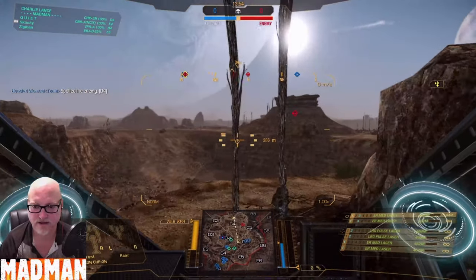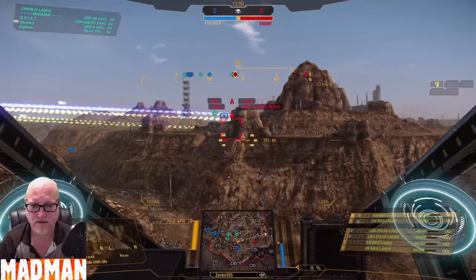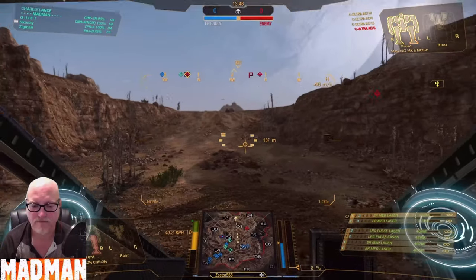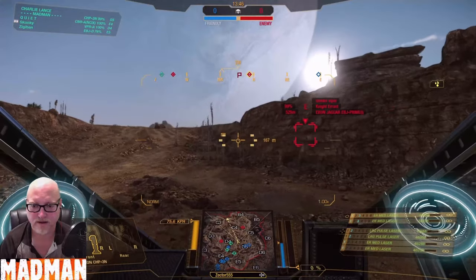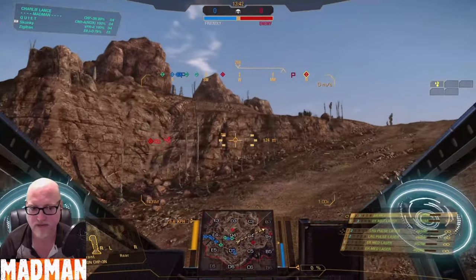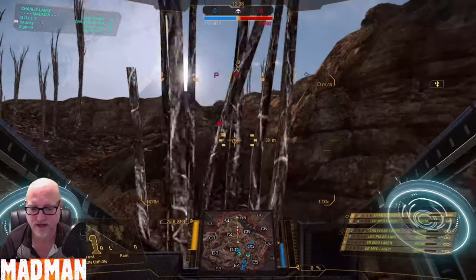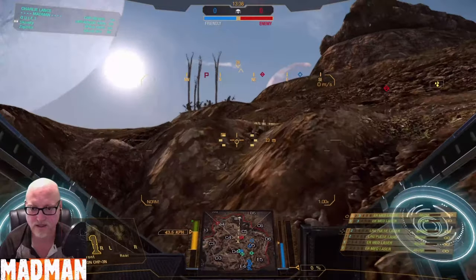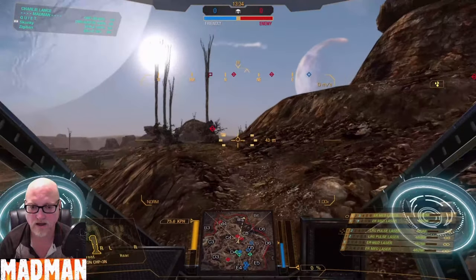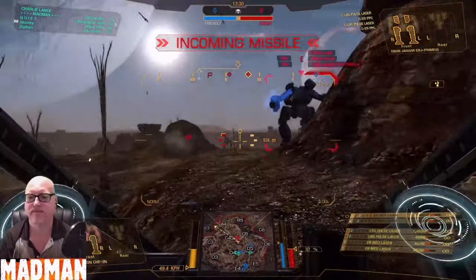He's over that hill. I don't want to go that way then. Oh, maybe I do. Echo is an Ebon Jaguar. Let's go see what he's doing. He may have LRMs, in which case we want him off the field as fast as we possibly can. There's two of them — that is not good.